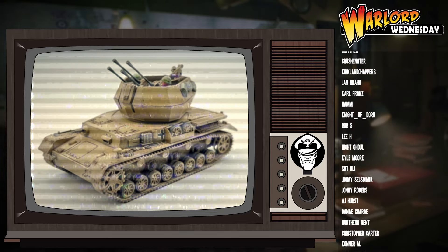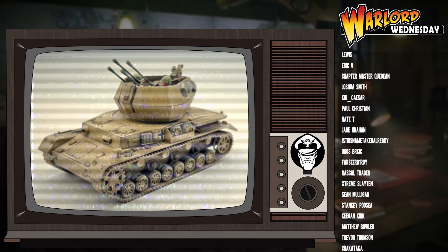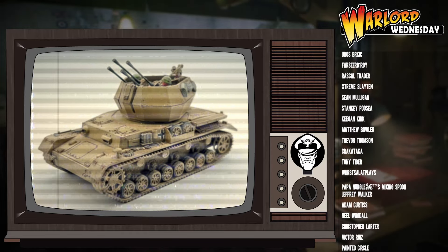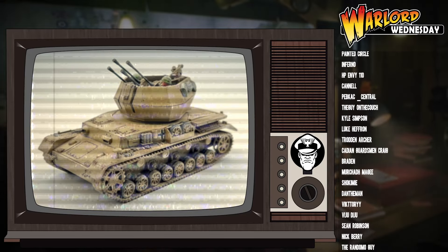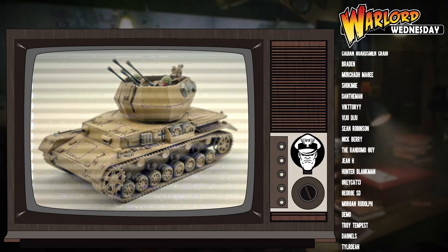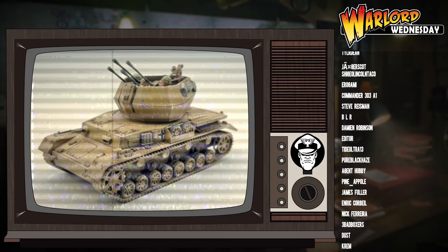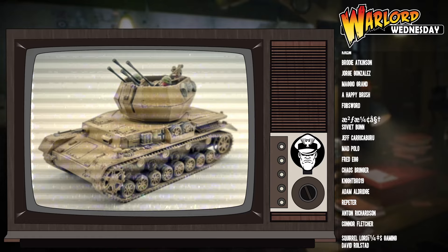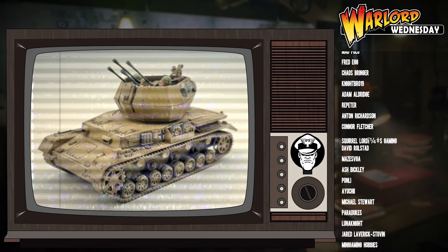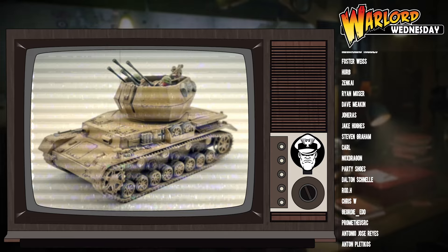The other special rule we have is open-topped. This is a straight-up weakness — a big debuff. It means that anything can pin you up. So if someone shoots you with a rifle and they get a hit, you take a pin. Even though you're an armored vehicle and it can't normally hurt you, you take a pin because you're open-topped. This is why taking a veteran Wirbelwind is basically a waste of time, because one of the big advantages of being a veteran is you ignore pins from things that can't hurt you.